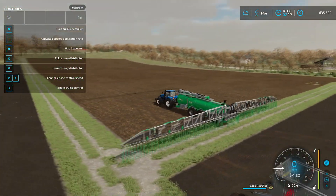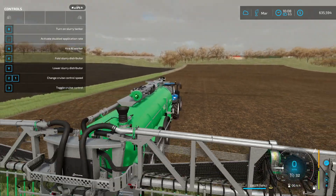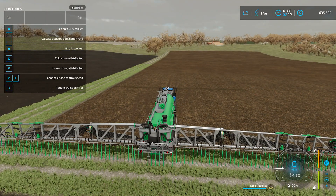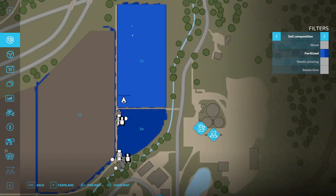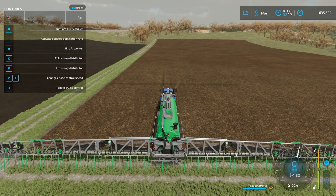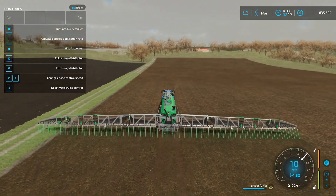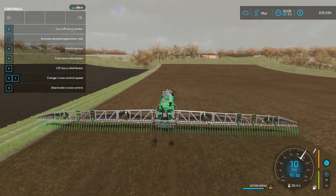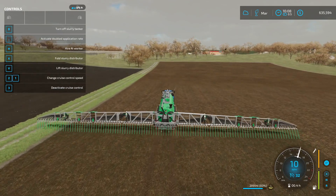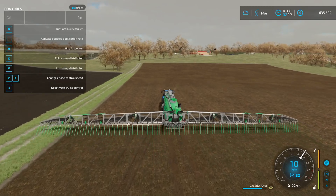Our sunflowers are planted. The slurry tank — that green part — is filled with slurry attached to the distributor, filled from the cow lot. Since we already have the first fertilizer state from the weeds, we don't need to activate double application. Turn it on, lower it, and you can see both tools in the top are blue. Drive forward and you can see the ground changing. Now we have both fertilizer states so we don't have to worry about fertilizing for the rest of the season. I'll skip forward to April to take care of our weeds.